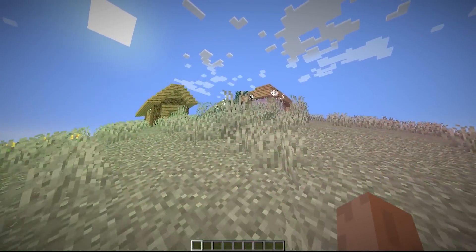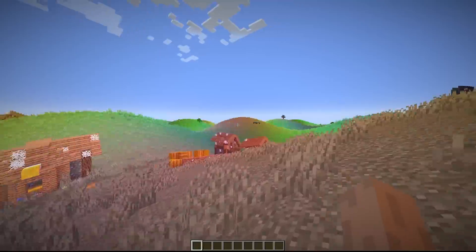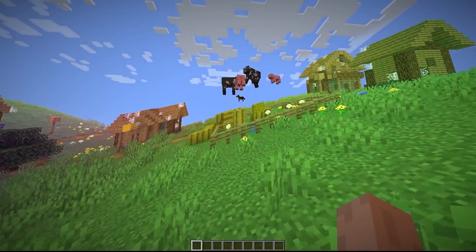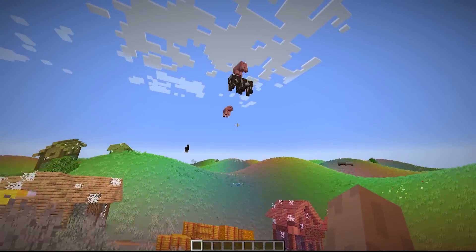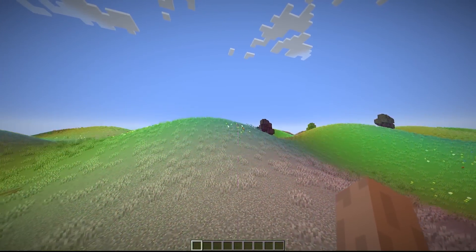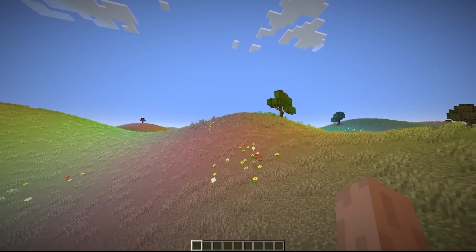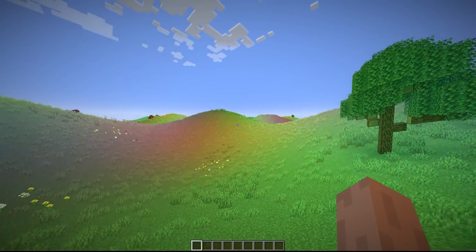So as a tech demo to show that it's working, I implemented my own version of the old Minecraft acid shader effects. From here on out, it should be comparatively easy to implement the rest of the underground explosion effects, so when the nuke goes off, it starts to push up the ground above it.